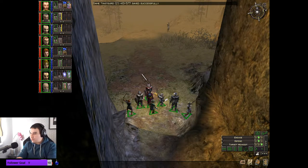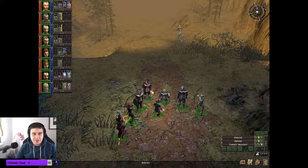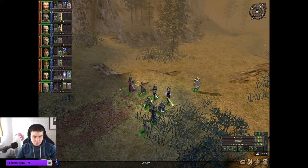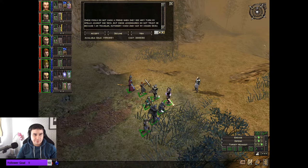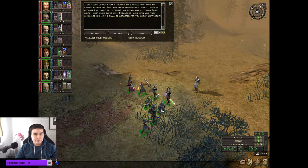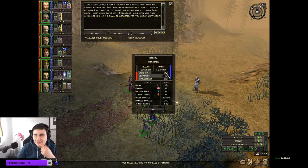I remember this guy - he's a combat wizard from what I remember but he has decent strength. 'These fools do not know a friend when they see him. I turn my spells against the Sec but these legionnaires do not trust me because I am an outsider. I know they have my cousin secret inside - perhaps if I come with you they shall let me in? I shall be sorcerer for you - cheap, is that good?' What's he got? 34 combat magic, 20 strength - he's got a heap of strength.